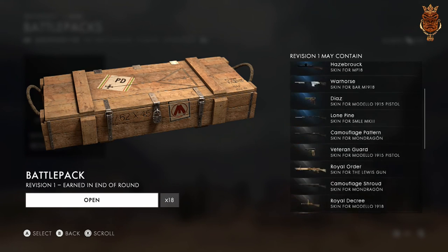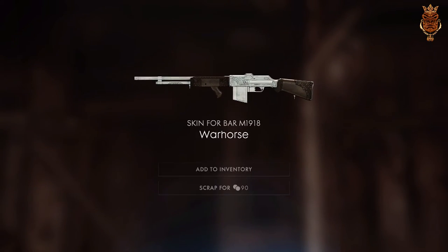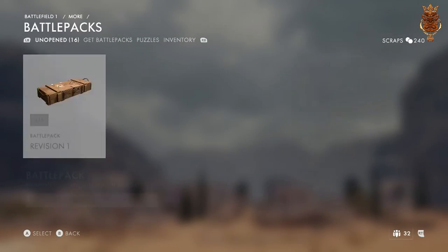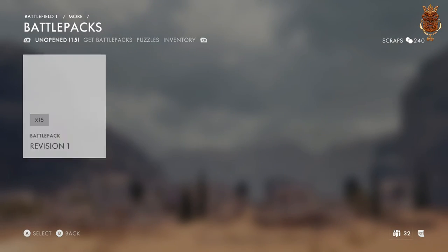I get possible puzzle pieces in these ones but I already got the dough boy. I need the Mexican one, come on. I'll take some squad XP any day of the week. All right, let's go — 17 more. I don't really like that one. This is like a massive unboxing, so many boxes — 15 more.